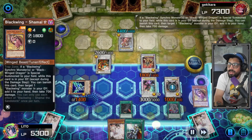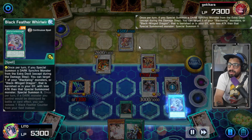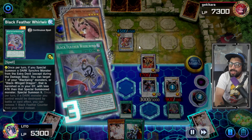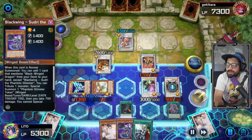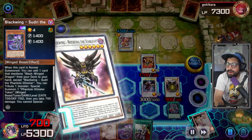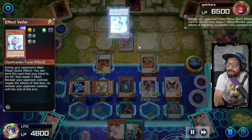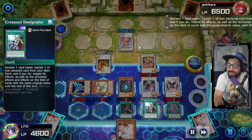Activate — chain one, chain two. Get Chinook back to the field. Get two, three — reduce attack. Cross out Destiny — I do run one at a time.